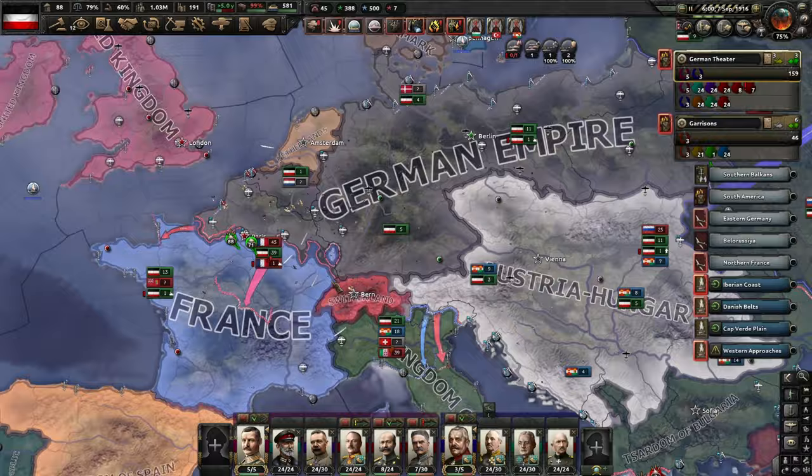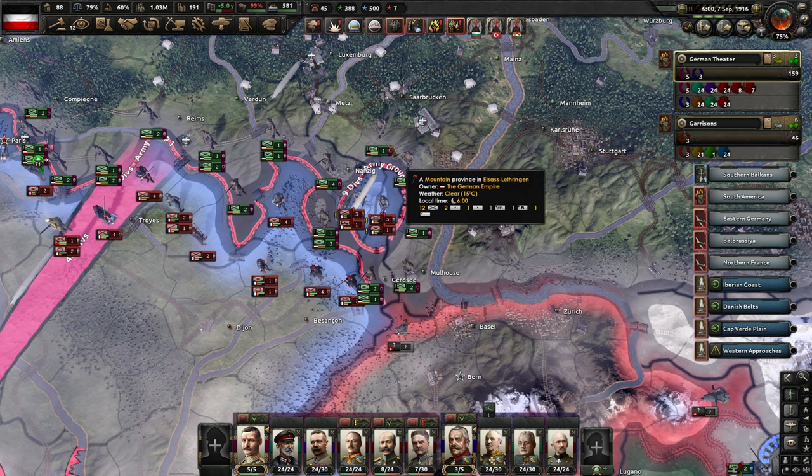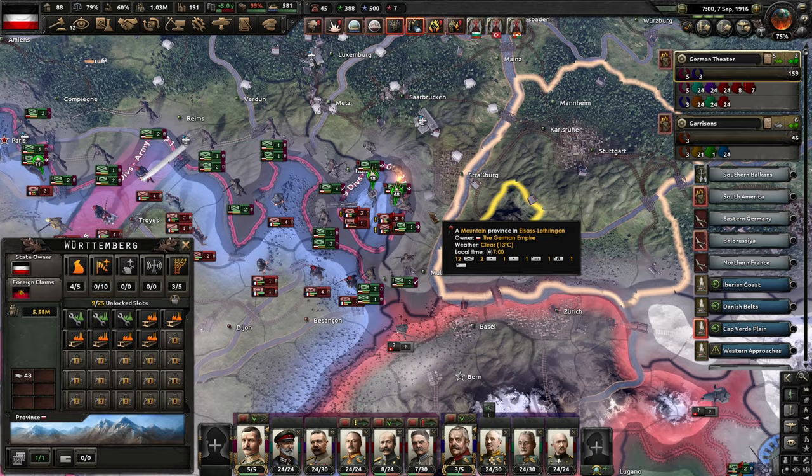We've managed to create a small salient — it's actually an encirclement — with another one of the railway guns, the French railway guns. So let's close this one out as best we can. Let's grab these four divisions; they can help that assault, and these two can help with this one. Should have no problem whatsoever locking that down.